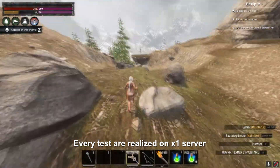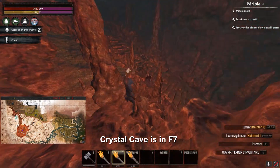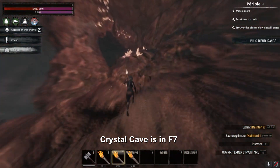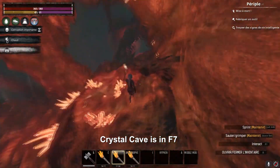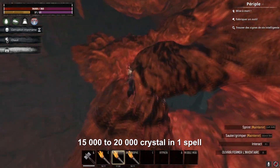The only boost you can add to this spell is Gremlin Sigil from Sift. But when it comes to farming crystals, this spell is the new dope. It will completely clean the crystal cave, getting you for the use of one spell up to 15,000 crystals on a time 1 server.